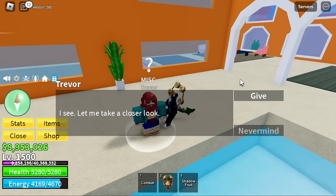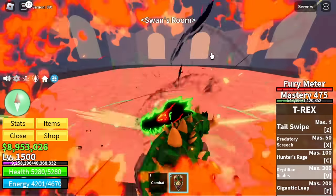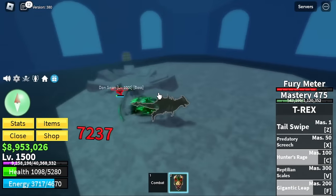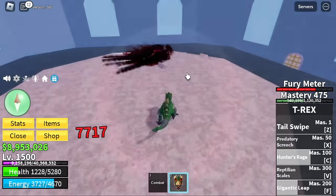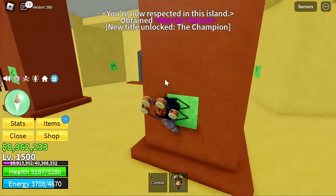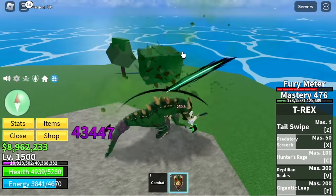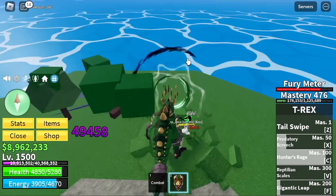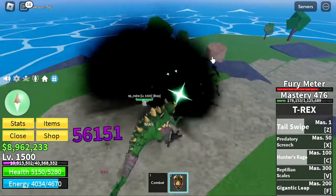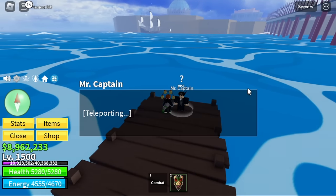Make sure to defeat Swan by giving Trevor an expensive fruit — a fruit that costs more than 1 million Bellies. After defeating him, don't forget to free the prisoners. Last but not least, we're gonna fight Indra — don't worry guys, just half HP is needed for you to pass the test. After that, head to the Green Zone and talk to the Captain. Congratulations — we are now at the Third Sea!